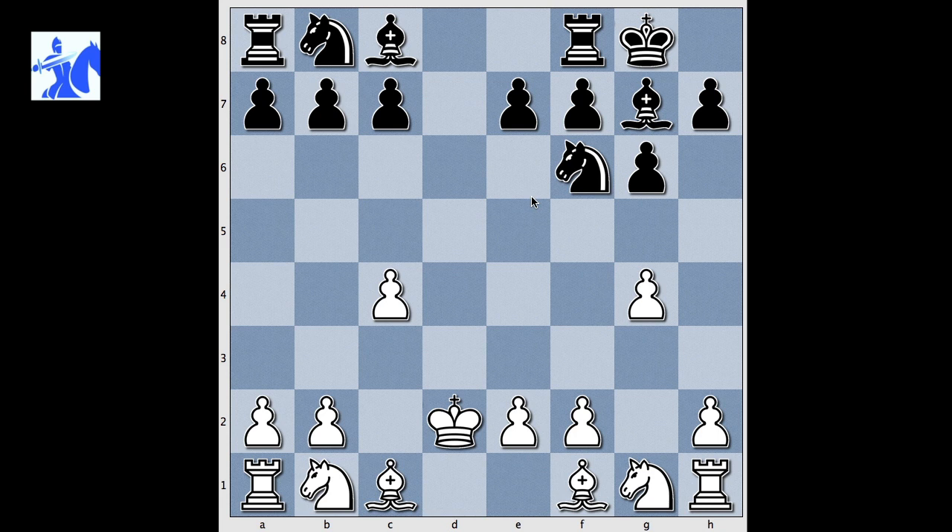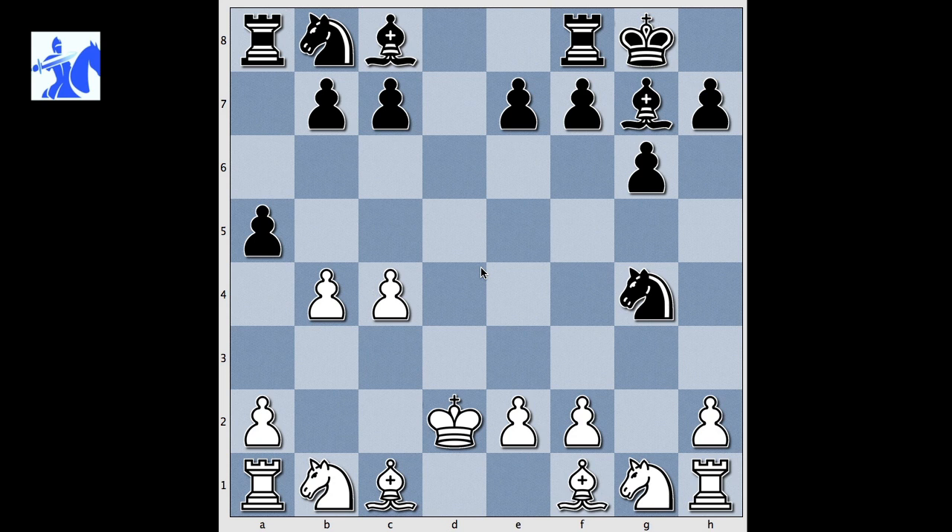Knight takes on g4. B4. A5. The threat is King h8, pressuring the rook on a1. A4, blocking the pawn. Bishop takes on a1. And how should White continue? What would you play if you had the White pieces? If you wish, you can stop the video and try to guess the killer move that White played in this position. Are you ready?